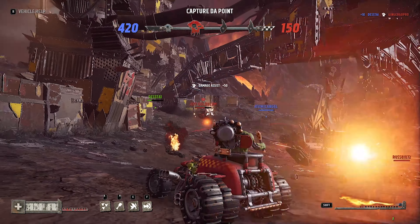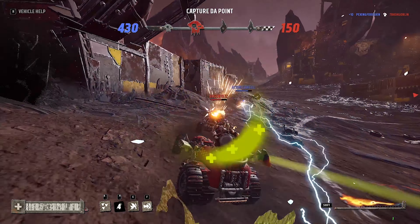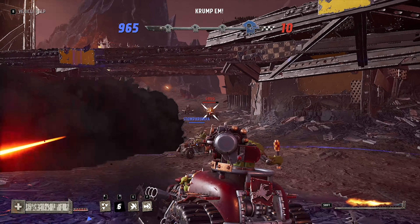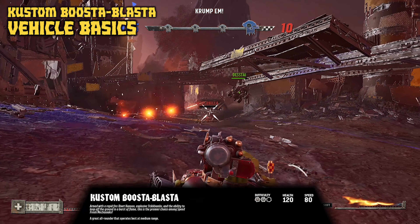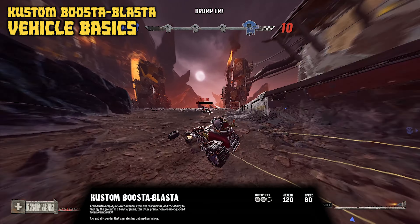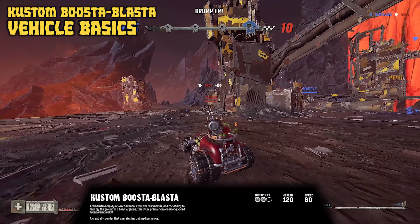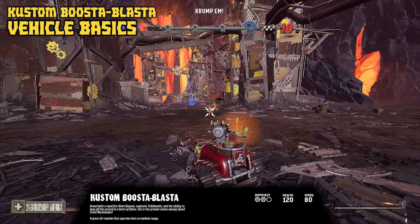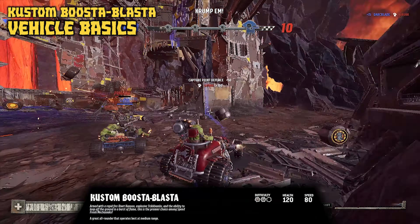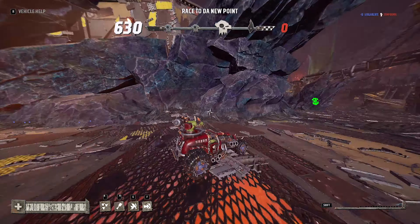The custom booster blaster is a vehicle in Speed Freaks — one of the light vehicles that is DPS focused but tends to specialize in medium and long range encounters with precise fire, which for an Ork is unusual. The basic stats are: two bolt difficulty to control, 120 health, and 80 speed — pretty standard for a DPS vehicle. Lore-wise, it's armed with a rapid fire rivet cannon, explosive stick bombs, and the ability to leap off the ground in a burst of flame — a great all-rounder that operates best at medium ranges.